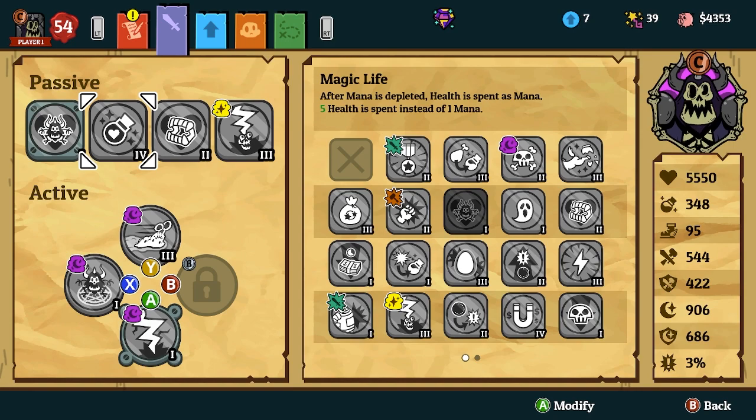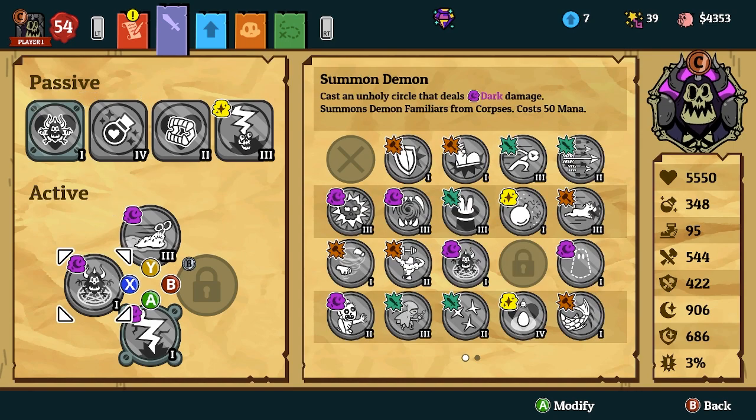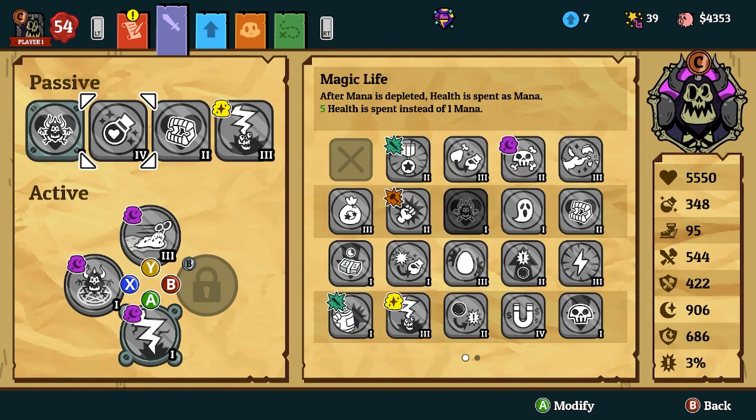The reason we run Magic Life is because the main issue you're going to be facing is mana on this guy, as Summon Demon costs 50 mana and this is going to be your main damage source because these guys are ridiculous. So to counteract the mana cost, we're going to be running Magic Life.